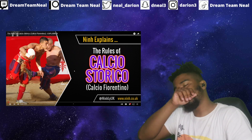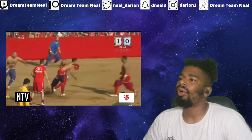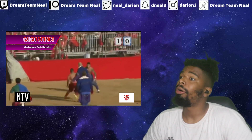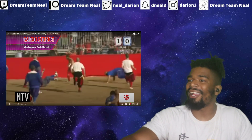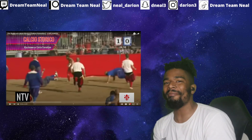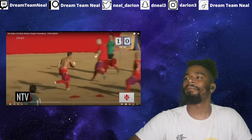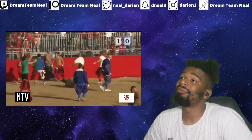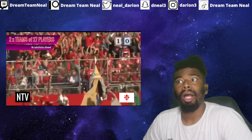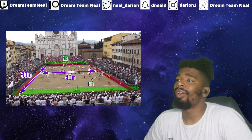Nen explains the rules of Calcio Storico. The object of the game is to score more goals or catchers than the other team. Calcio Storico, otherwise known as Calcio Fiorentino, is an Italian sport played between two teams of 27, played on a rectangular sand and dirt field that measures 80 meters long and 40 meters wide.